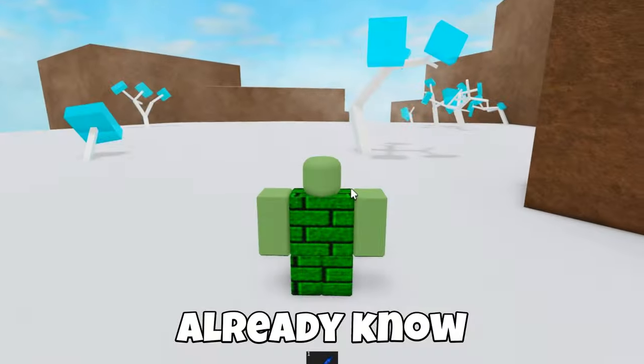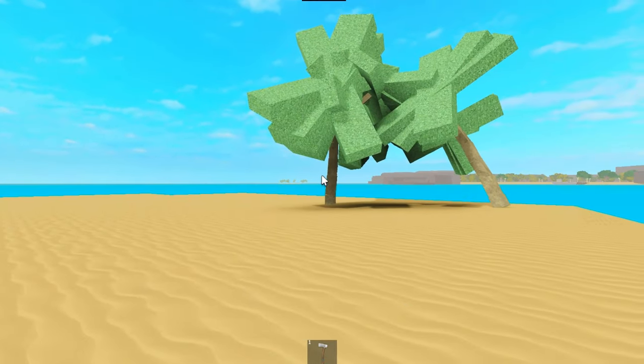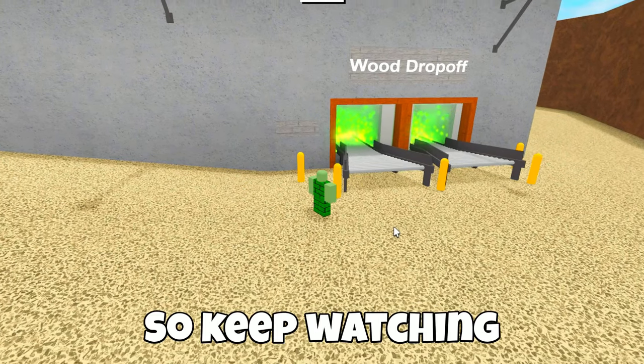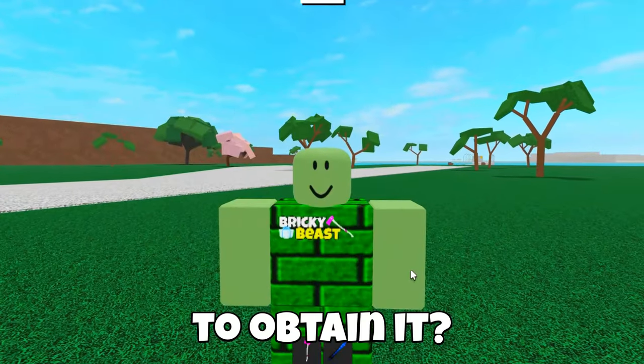So as you may already know, we will not harvest ice wood, but palm wood. And we will not sell it in the drop-off, but we'll get back to that later, so keep watching. This tree is really cool, but how do you obtain it?